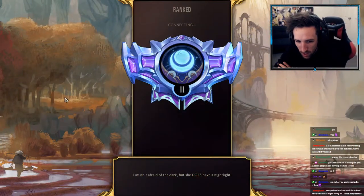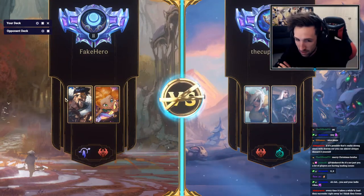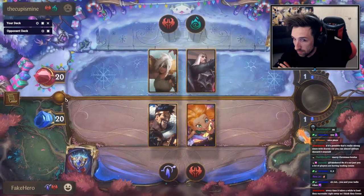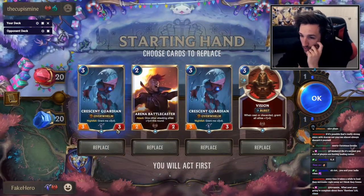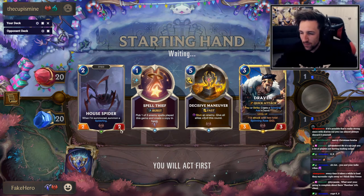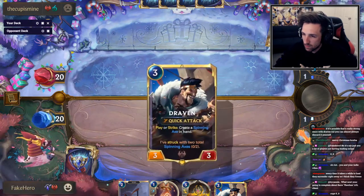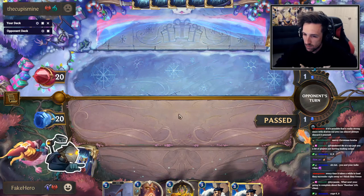Every time it takes a while to load, they surrender right away — I think they freeze. Whenever it's an instant surrender it's usually because of a DC, so they don't lose LP and you don't get any. Sup Cup? Where are you? You here? You lurking?